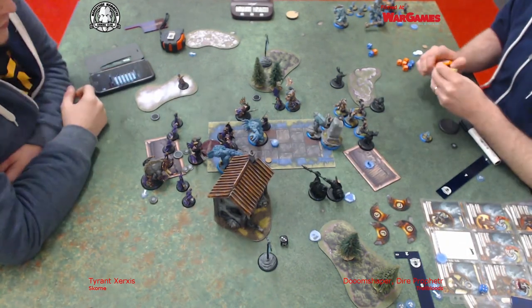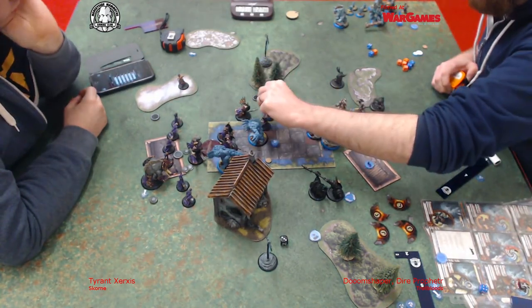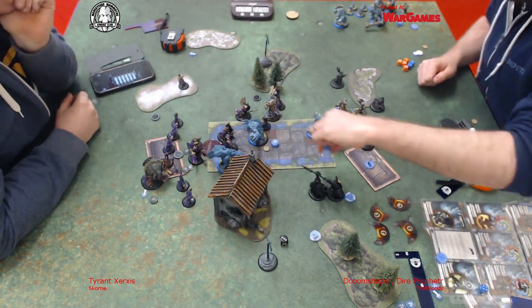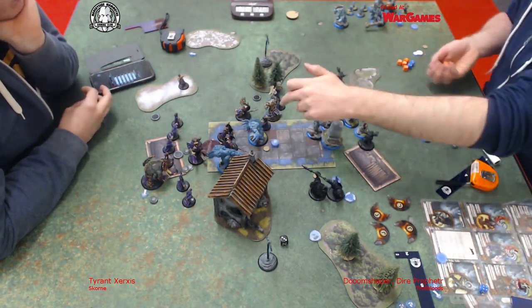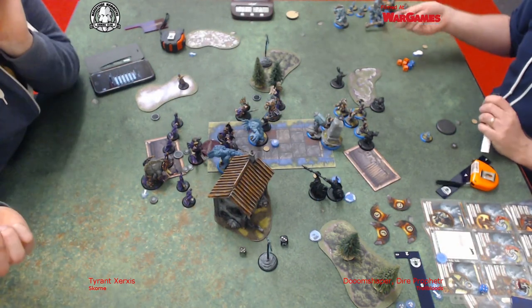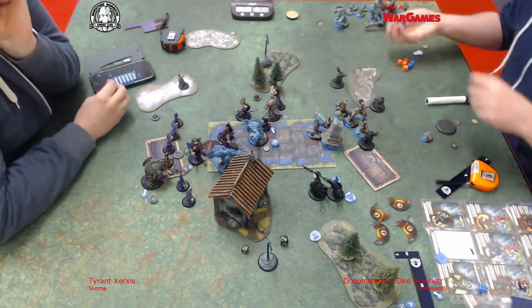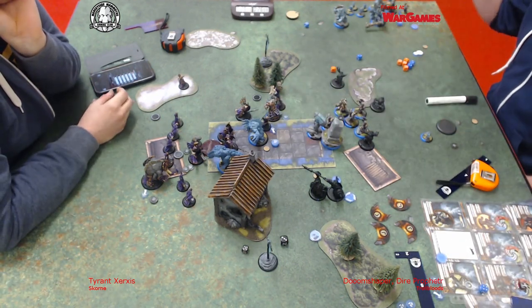I think you killed two of them with them all in. The Axer comes in with a Thresher - because he's out of shield wall now he's still great armour, but not quite as good. Yeah, I think he's armour 18. He toughs that. And me putting a knockdown token on and you just flicking it away? Yeah, steady - steady, mate.